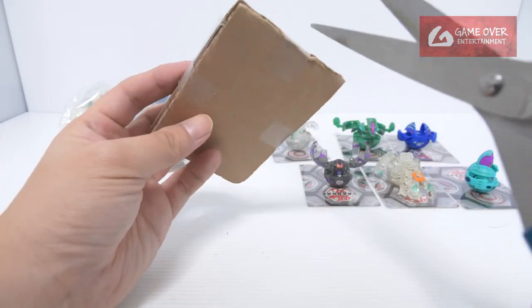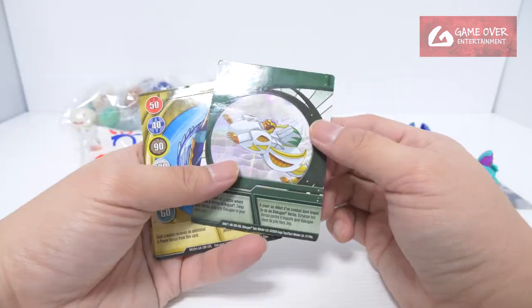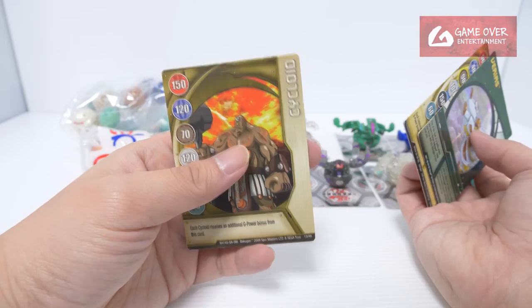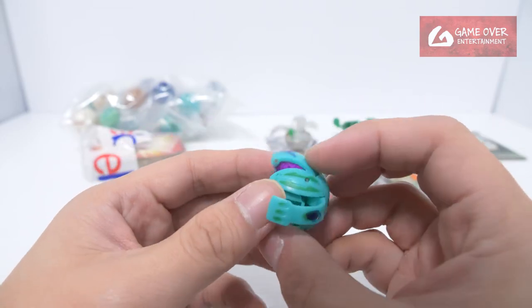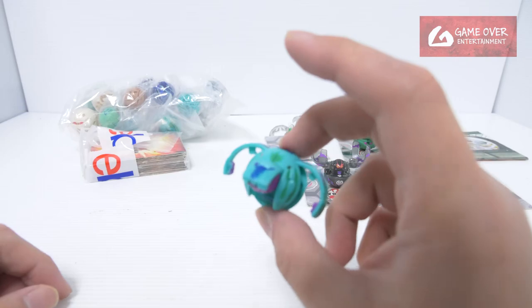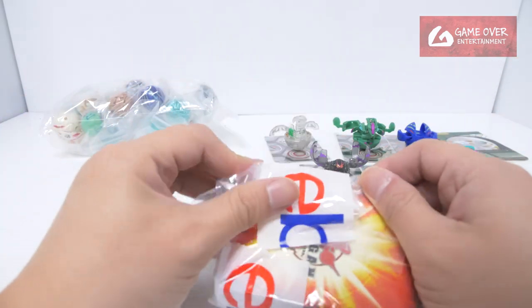Here are the cards — let's check those cards. What cards did you give me? Oh, nicely packed. Ventus, Various, Various, Limerless, and Cycloid. I wonder whether there's an easy way to remove all of this. I should just keep it for the stylistic value of it. Maybe I'll paint over it. Let's see how it goes. Let me open the cards first.